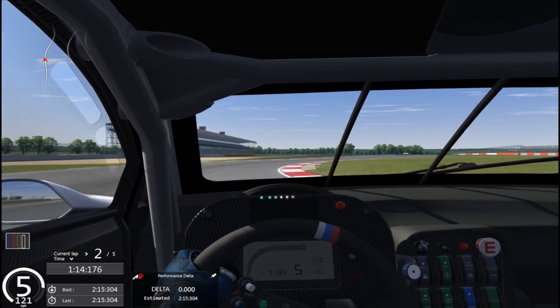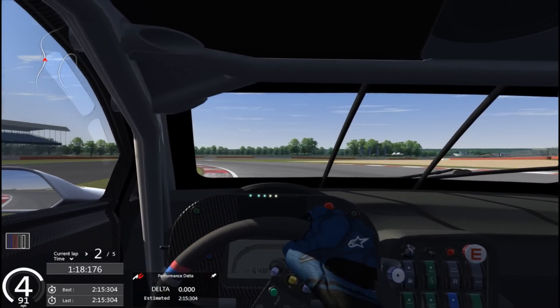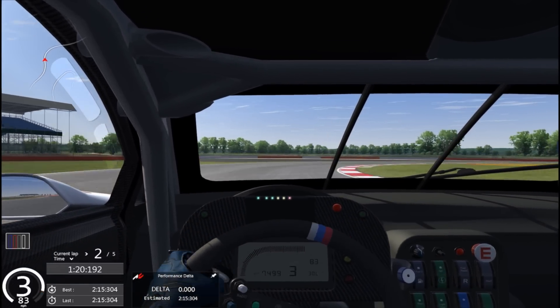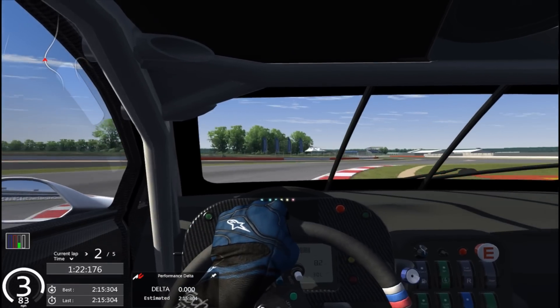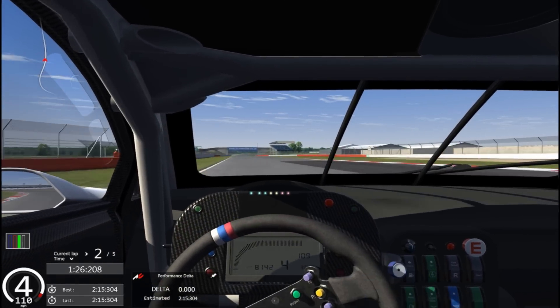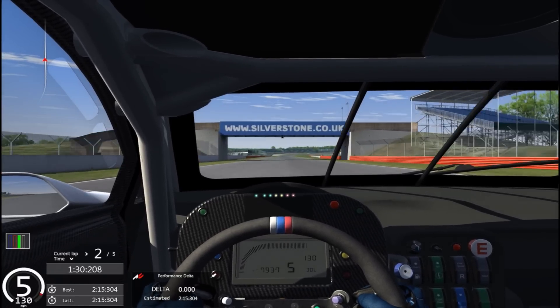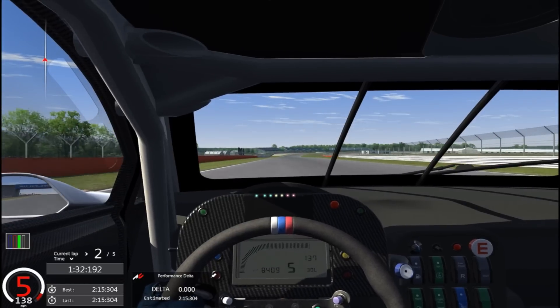Full throttle, maybe change down to fifth here. Don't use too much brake or you will spin out — use the gears to slow you down. Be patient, third gear, use as much curb as you can, maybe change into fourth early if you need to. You want wheel spin coming out here. That's a very difficult corner — it really tests a car with good balance.